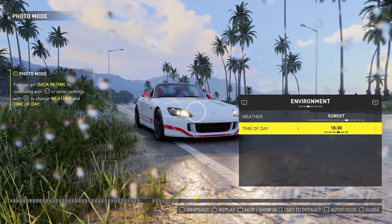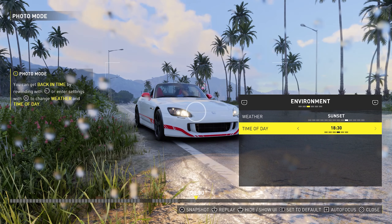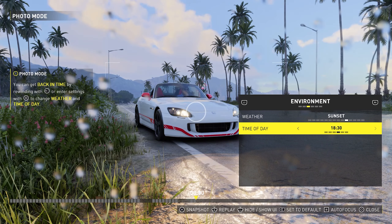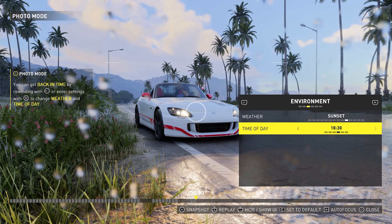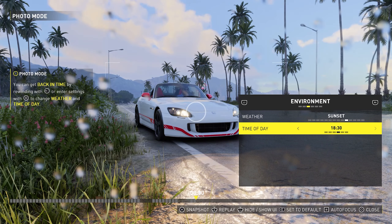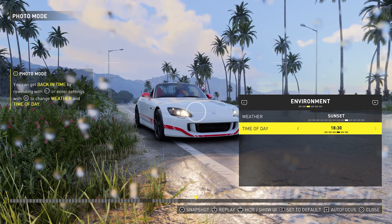I'm going to make my way towards the first event of the Made in Japan playlist. For some of these events you're given a loaner car, so I can't use my Honda S2K just yet - I actually have to use the loaner Acura NSX. However, if you want to use your own car for these events, you have to complete all the events of that playlist. Then you'll be given the custom mode where you can change the time of day, enable a clean race bonus to get a few more credits by not crashing, and you'll be able to pick your car.